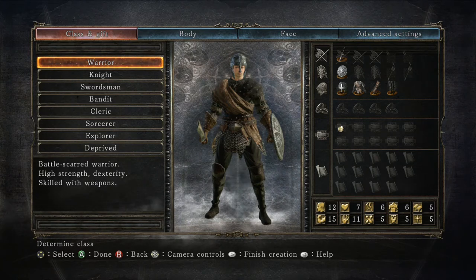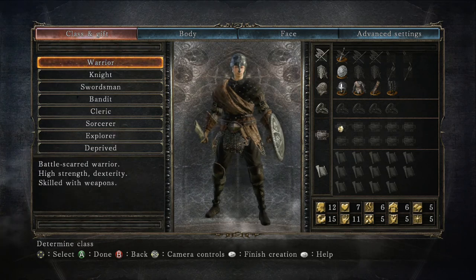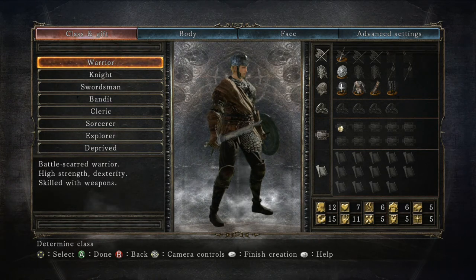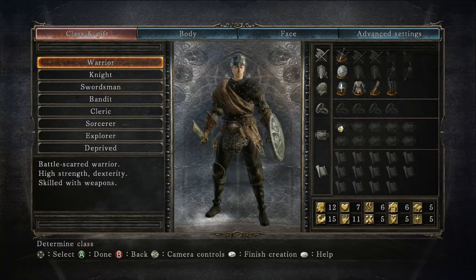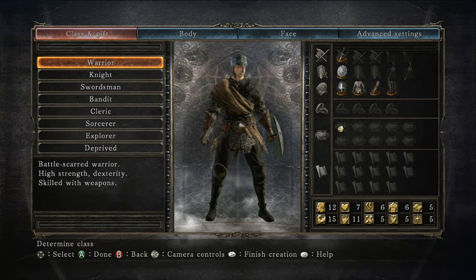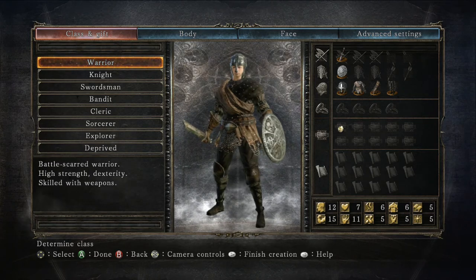If you are trying to use strength-based weapons the warrior is a good start. He starts off with the hard leather armor, a shield, and a broken straight sword. The broken straight sword won't do very much damage, but don't let that stop you — you can pick up plenty of good weapons in the early stages of the game. It won't take more than 10 or 15 minutes to find a good weapon.